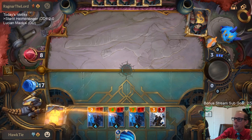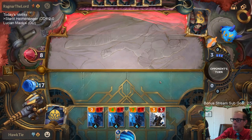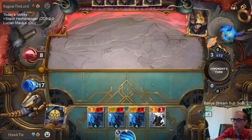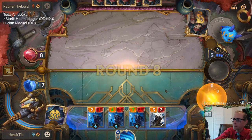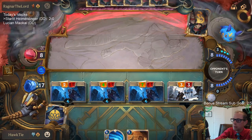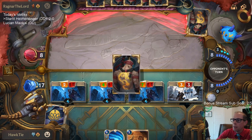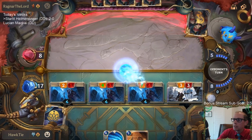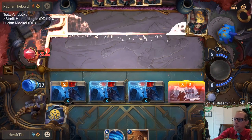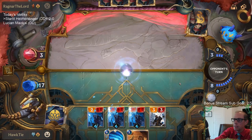So likely their plan is Riptide Rex next turn - that's what I'm guessing because that's the best card they could possibly have, and this should hurt that plan. So they have to get rid of the 7-4. I was gonna say it was difficult for them to stay alive but I guess Harsh Winds does it. I stole my second Harsh Winds - there are two Harsh Winds in the deck - and they've stolen an Entreat.